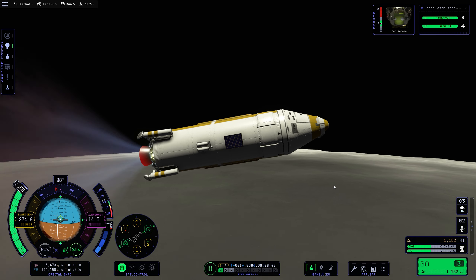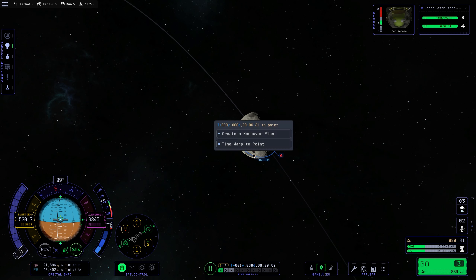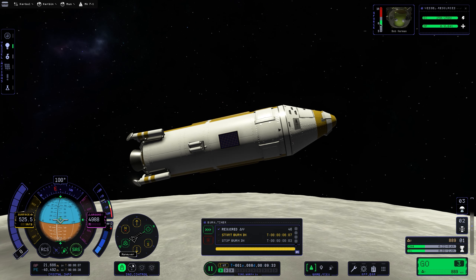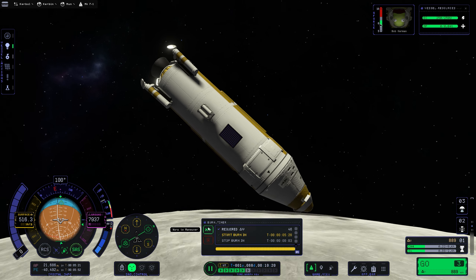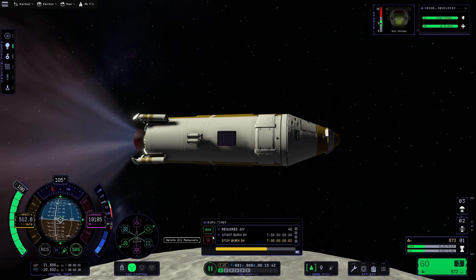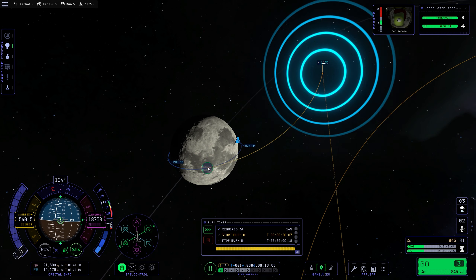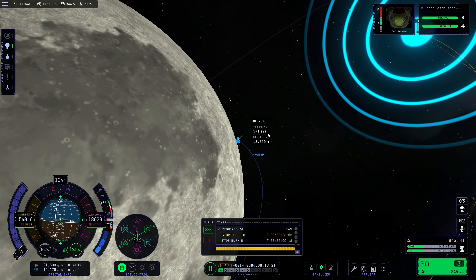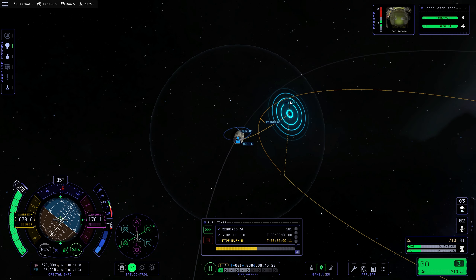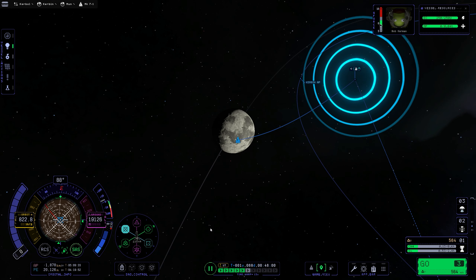Speeding things up for the return trip since you've seen this process many times. Take off pointing flat, get a high apoapsis, get into orbit, then do a maneuver node to escape Mun's sphere of influence. After that, another maneuver node back to Kerbin, aiming for a periapsis of around 25–30 kilometers — low enough to aerobrake without burning up.